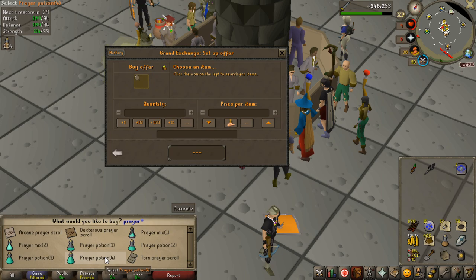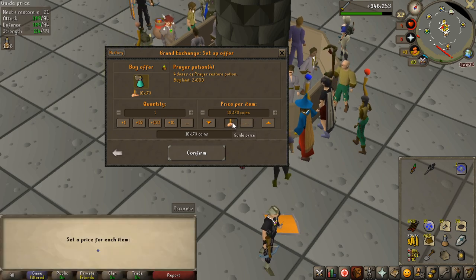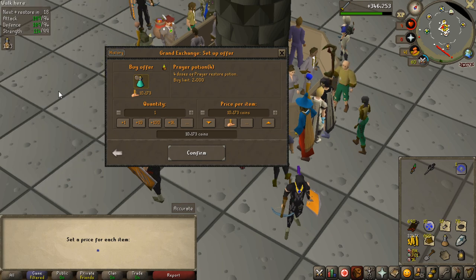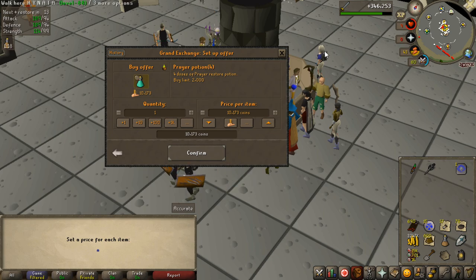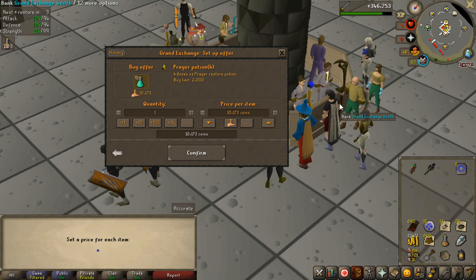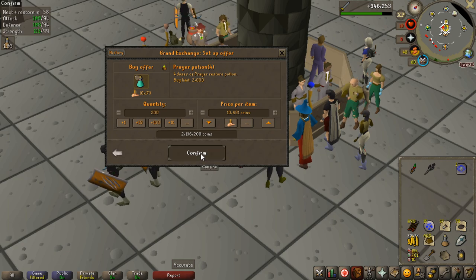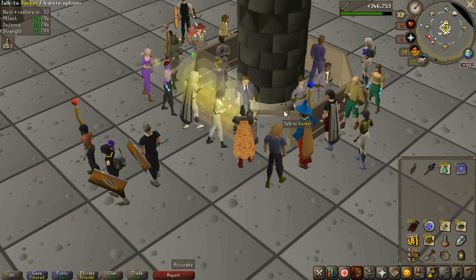Something I'm really happy about is the price of prayer potions dropping a lot. They were like 15-16k for the longest time, which was insane. I think it was because of the Nightmare of Ashihama release plus the COVID situation — so many people at home caused them to spike in price like crazy. But they're actually crashing now, which makes PvM way cheaper and easier to make money from.